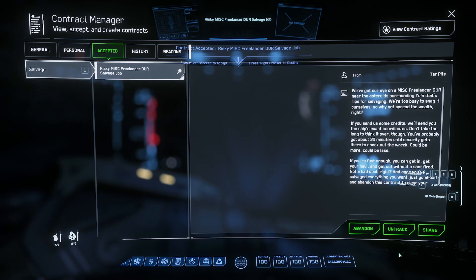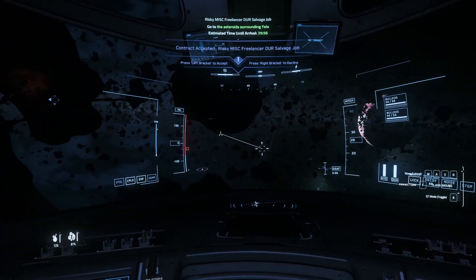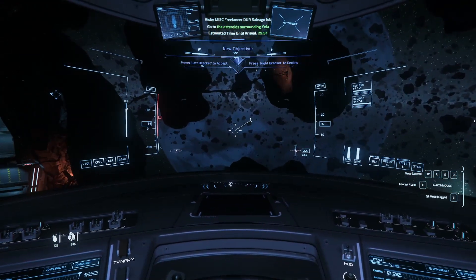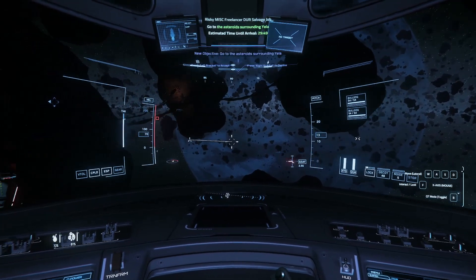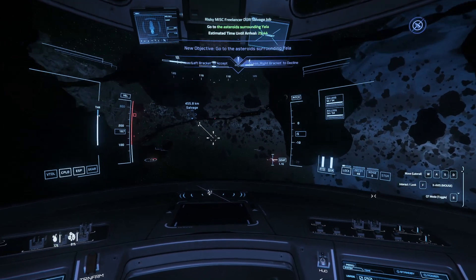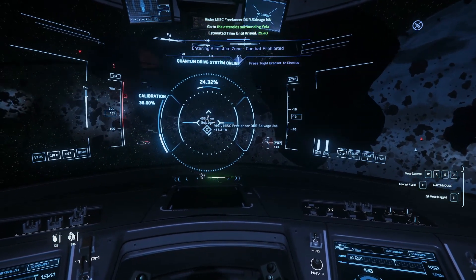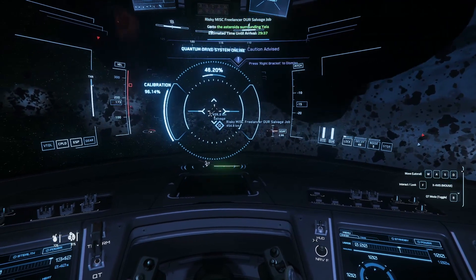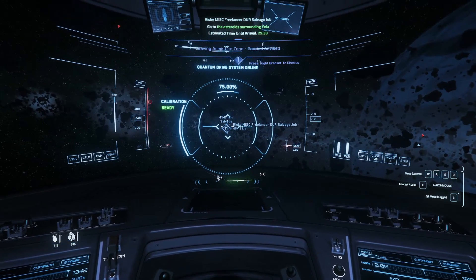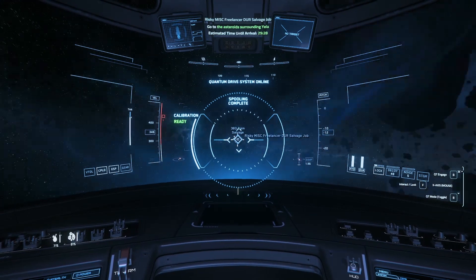We click on the 10,000 contract and head straight over there. The idea is we'll head over for the first one, but if I don't find it straight away I won't bore you with constantly searching — I'll keep doing missions until I eventually get one, then come back to you. Oh, we're going to have to duck underneath this big asteroid here — didn't want to smack into that. All right, let's head over to this Freelancer.